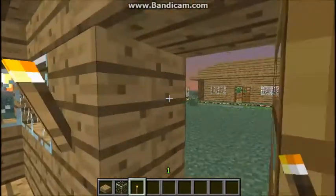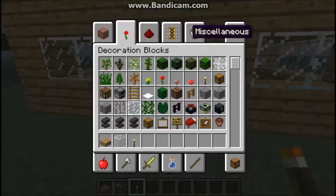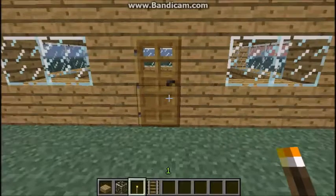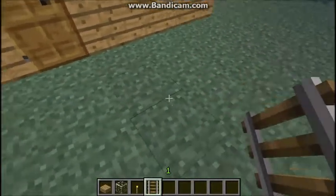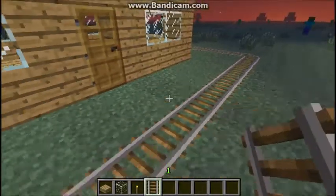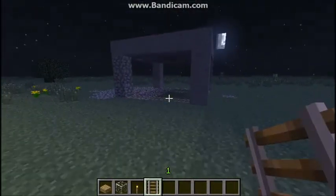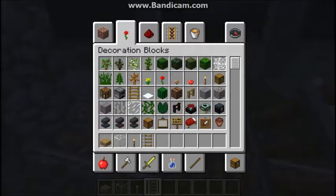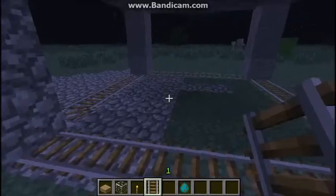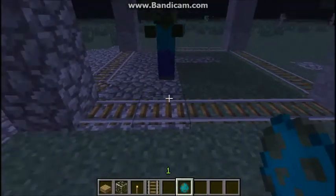In case you didn't know, in 1.5 I believe they made it so that mobs are afraid to go on top of rails. Go three out. Now, if you want some proof that this works, I have a little experimenting place right here. Let me just get a spawn egg — creepers are bad, bad example. He will not cross the rails.